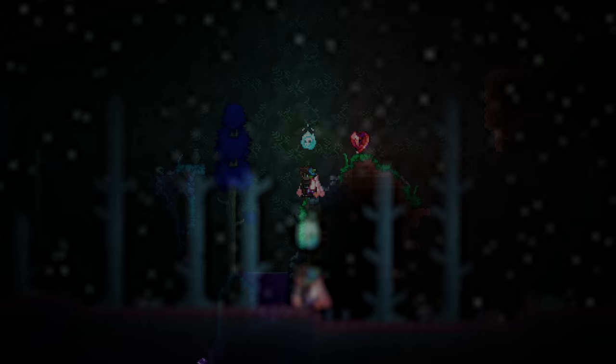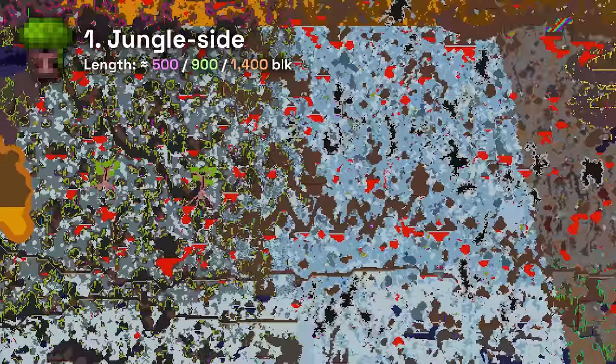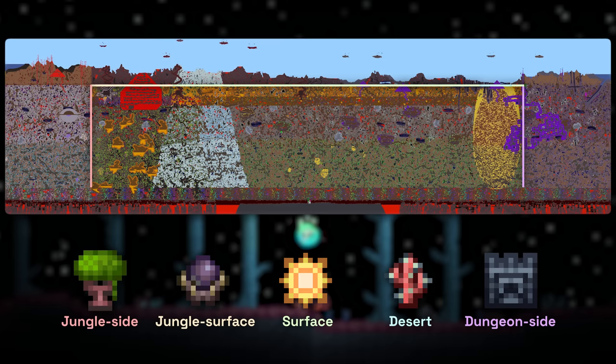The five borders are: the jungle side border, the jungle surface border, the surface purity border, the desert surface border, and the dungeon side border. The jungle side border would perhaps be the most important given the importance of the jungle, but it can actually entirely be ignored. Since the devs made sure the hollow always spawns on the jungle side, and the hollow cannot spread to the jungle, this side is actually completely sealed off from spread.